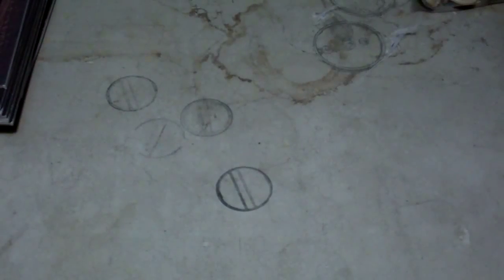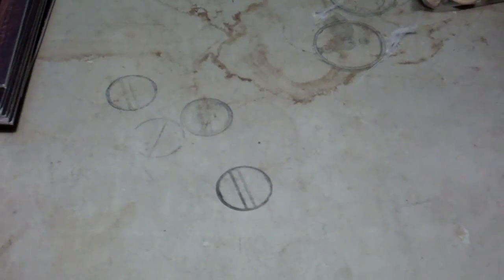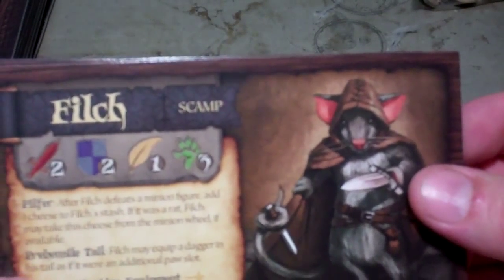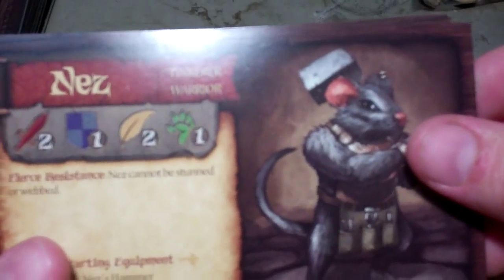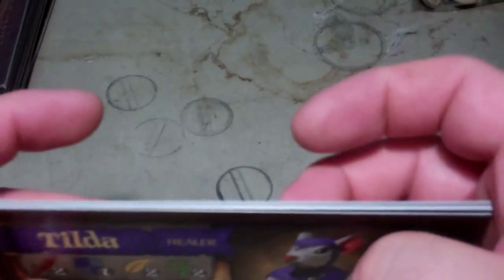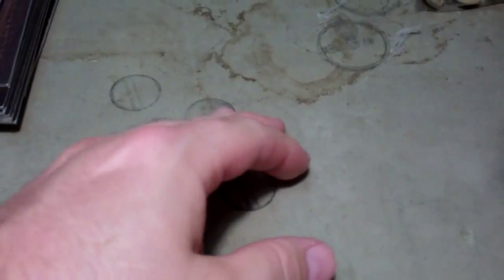You get a big bag — I'll probably use a Plano to store this. You get the character cards: Filch, who is a scamp; Maganos, who is a mystic; Lily, who is an archer; Nez, who is a warrior tinker; Colin, who is a leader and a warrior; and Tilda, who is a healer. So that's six characters you can play.